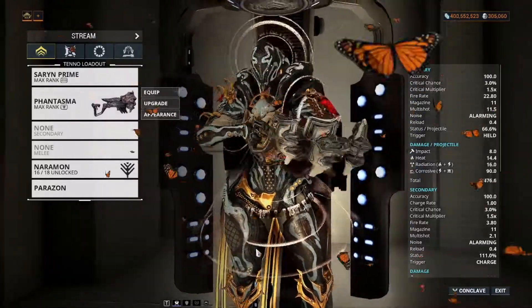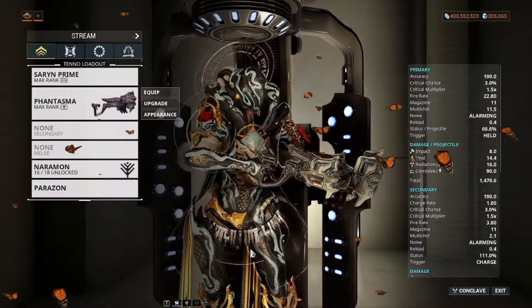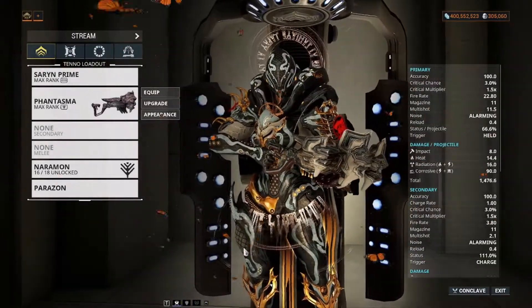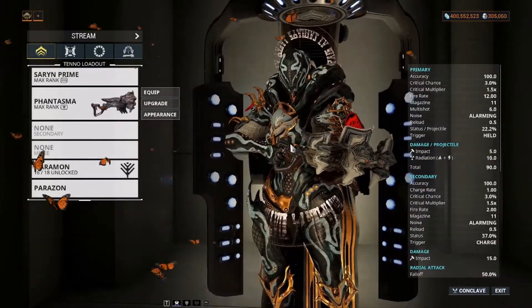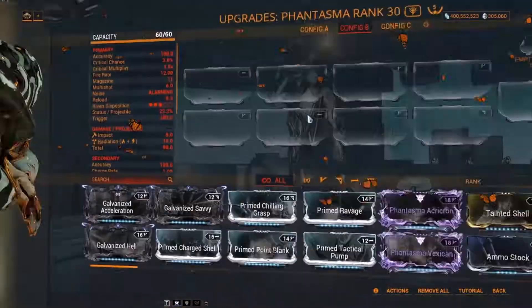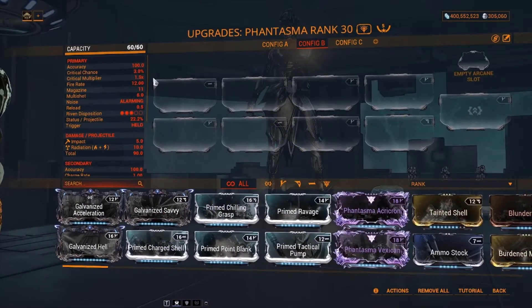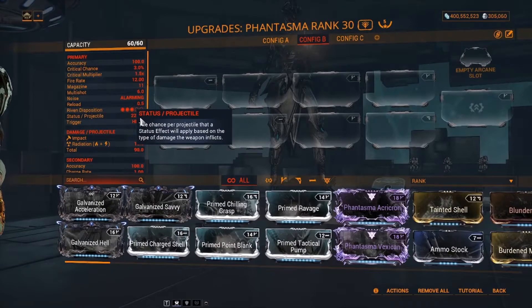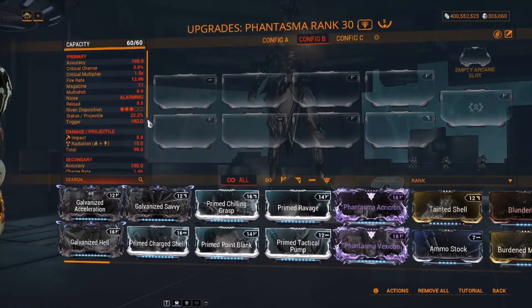Hello, today we are going to reveal a very powerful shotgun launched with Revenant. It's a techno shotgun named Fantasma. Let's look at the stats of the weapon. It has very low critical chance and critical multiplier but has decent status chance, so we will build it for a status build.